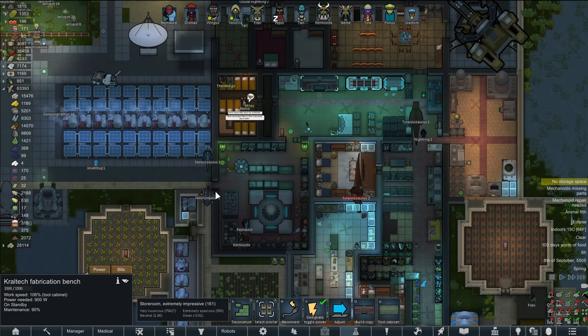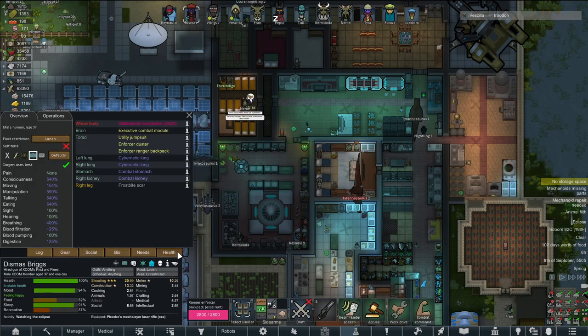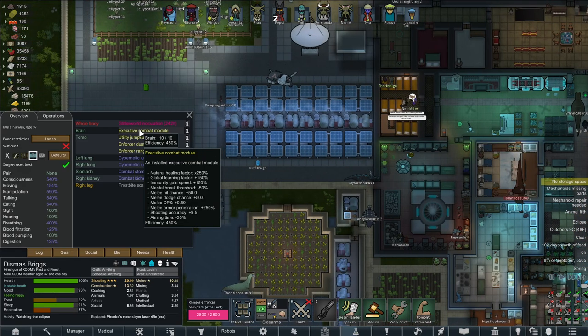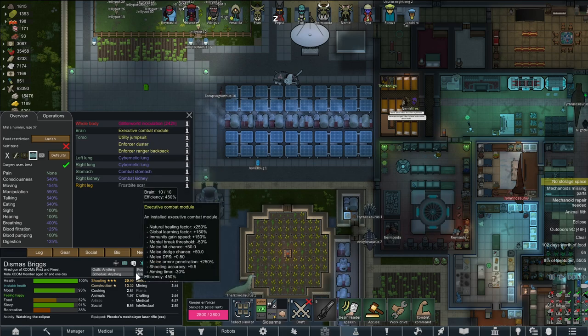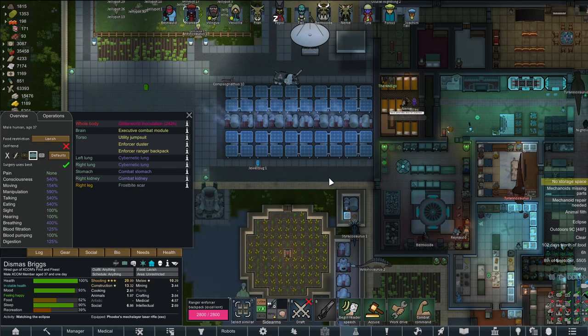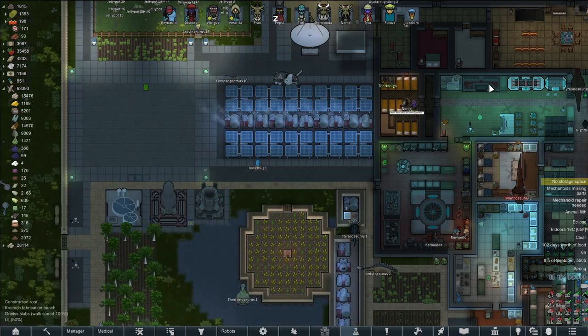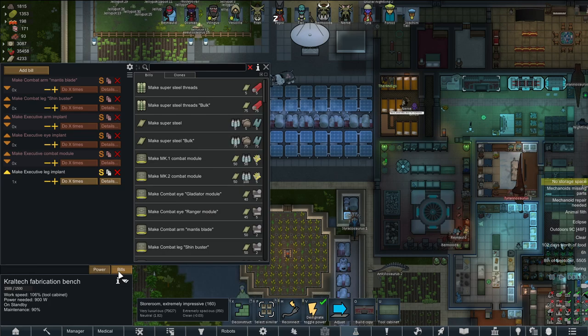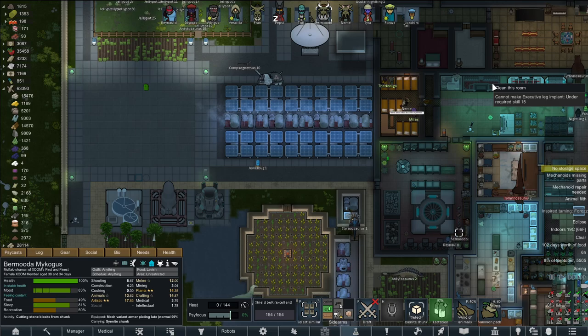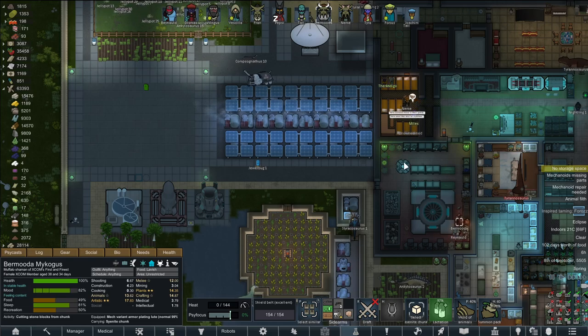The combat module got finished. We put in Dismus, who's now at full power: 500 consciousness, 500 manipulation. Talking and eating are pretty good too — he's very good at breathing, which is why his trade price improvement is 36%. That's nuts. We're also waiting for a leg implant, which we may or may not have the stuff to do. Under the required skill — that hurts.